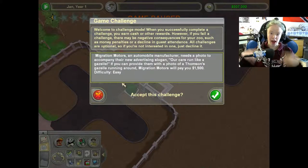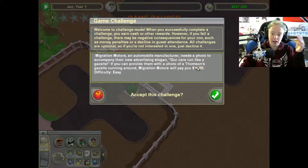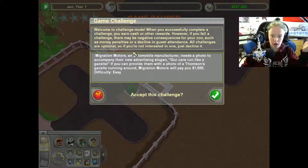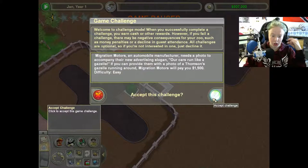So I'm in challenge mode. What you see right here is a challenge — this is our first challenge and it's another way we can earn money. This one says Migration Motors: an automobile manufacturer needs a photo to accompany their new advertising slogan, 'Our cars run like a gazelle.' If you can provide them with a photo of a Thompson's gazelle running around, Migration Motors will pay you $1,500. This one's very easy and I'm going to do this challenge, I hope.